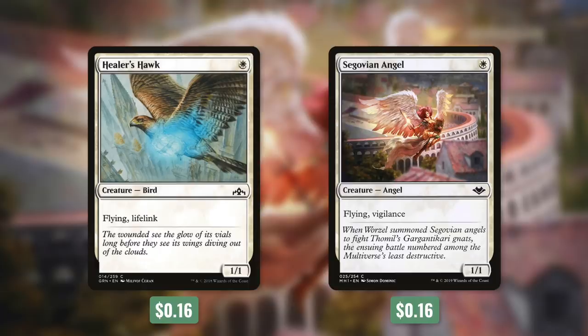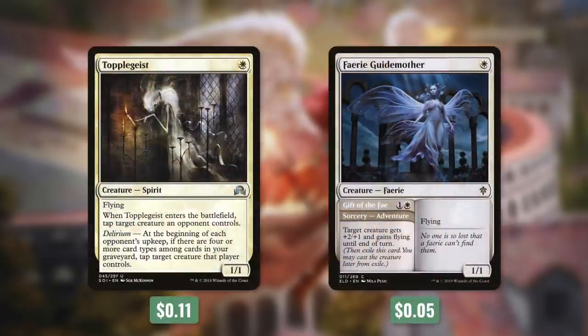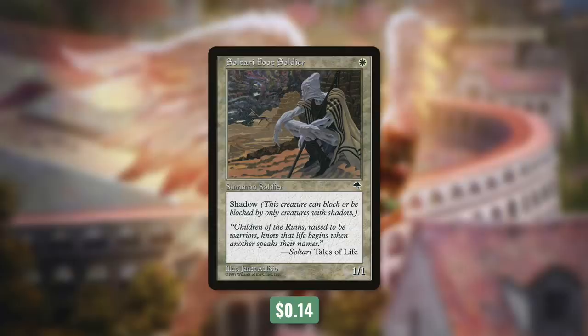We're also running some slightly better flyers with Healer's Hawk and Segovian Angel. Healer's Hawk has flying and lifelink, and Segovian Angel has flying and vigilance. While these might not do much early, they can be powerhouses later in the game. We've also got some 1/1 flyers with extra effects: Topplegeist, when it enters the battlefield, taps target creature an opponent controls, and at the beginning of each opponent's upkeep, if there are four or more card types in our graveyard, we tap another creature. Faerie Guidemother has an adventure that gives target creature +2/+1 and flying until end of turn, so she can help our commander get through if needed. One creature essentially guaranteed to get through is Sultai Skullkeeper — it has shadow, so it can only be blocked by creatures with shadow, which not too many people run.